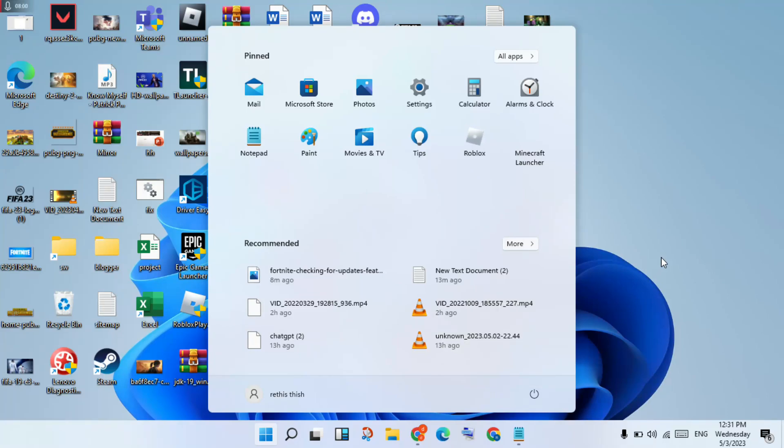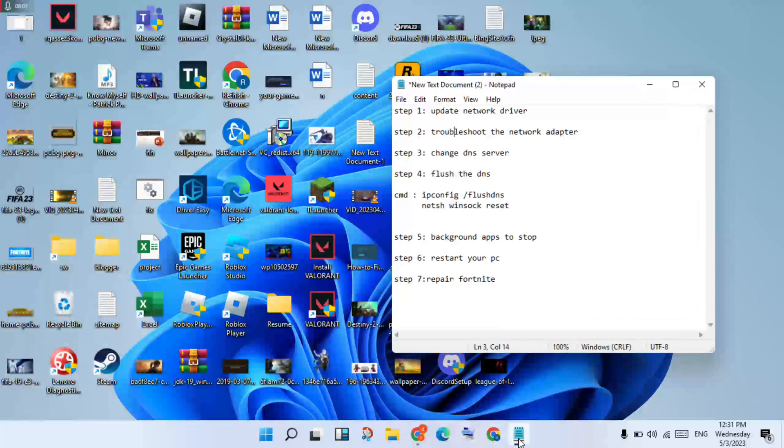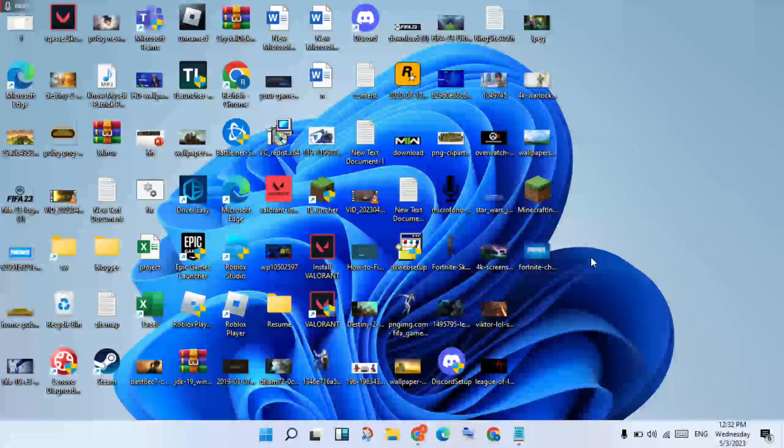If it is still not working, go to your game launcher and click to open. Right-click on Fortnite and click Manage. Then go to Local Files and click Verify to verify and repair the Fortnite files. This problem should now be solved. Thank you for watching.